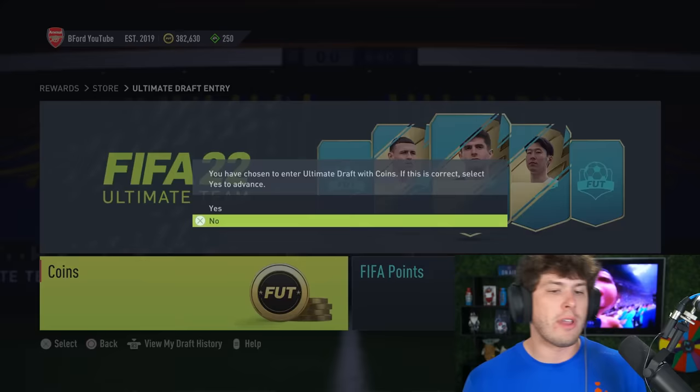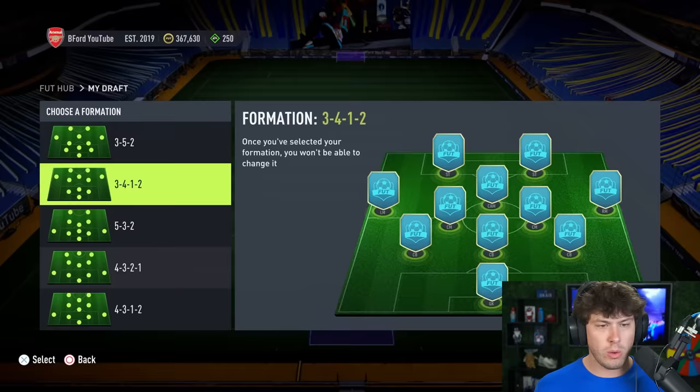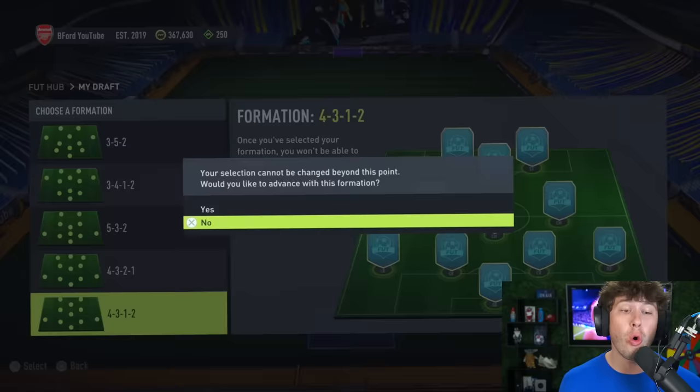Draft one ends with 182. We have three checks taken off the FIFA bingo card. On to draft two! In this draft I'm actually guaranteeing 100 chemistry - I'm doing it. We've got formations here. Easiest one for chemistry - I don't want to do the same one over and over again. Let's go four-three-one-two and hide the players. Come on, what do we got?